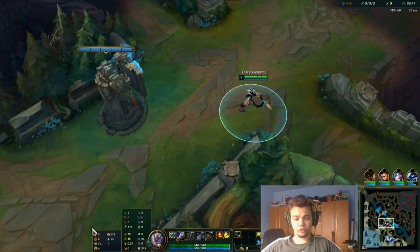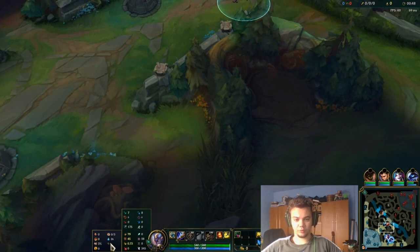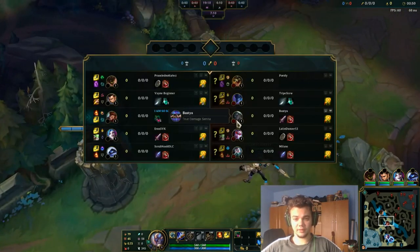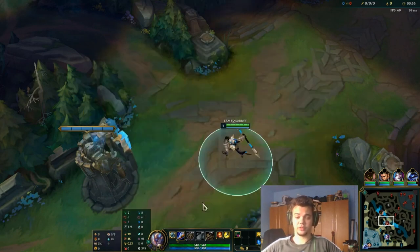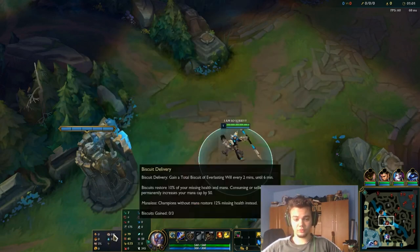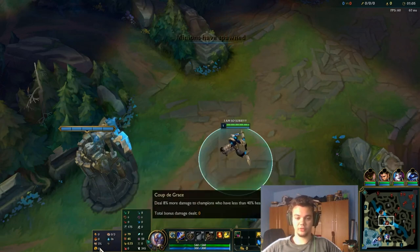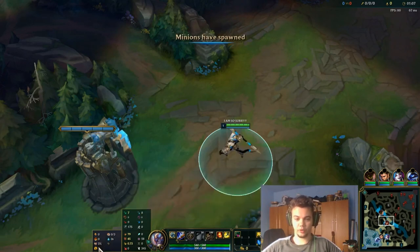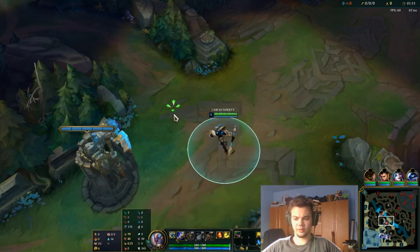Let's start with runes quickly. I played Conqueror, Triumph, Legend, Alacrity, Coup de Grace, Biscuit, Cosmic Insight, and these rune stats. I'm against Ahri with Barrier. I generally play with Ignite, but you'll want Teleport if you're a beginner. You can also swap the secondary runes for Bone Plating or Domination, whatever makes you feel best. These are generally the best runes you can play with.